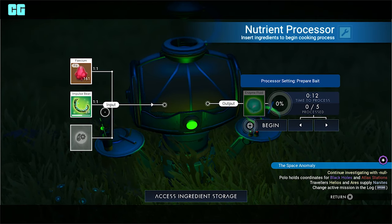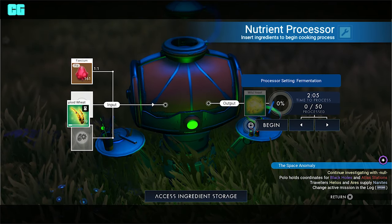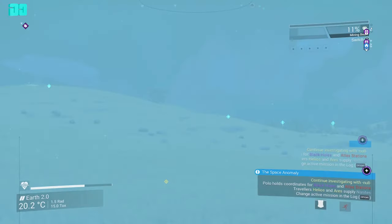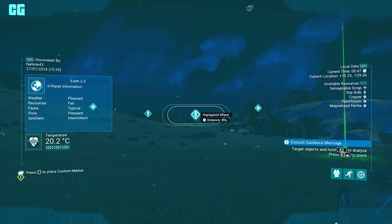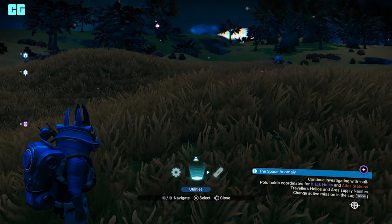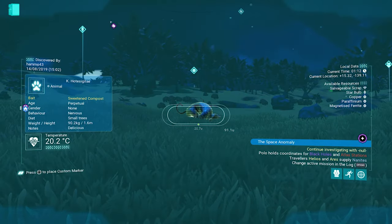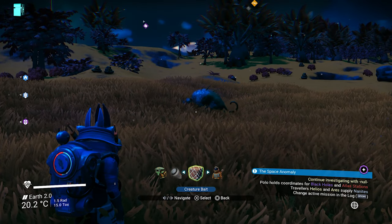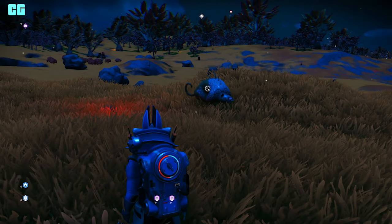I also have impulse beans which makes bait for that other creature we saw, and some wheat which makes scented herbs. Go on your visor to see creatures — tag one and then go collect it. Go down on the d-pad, utilities, creature bait, select sweetened compost. To make sure it's the right bait, hover over it and it says bait: sweetened compost — so it is the correct one. You can tame multiple creatures at the same time if they're in a certain radius of each other, so throw the bait down.